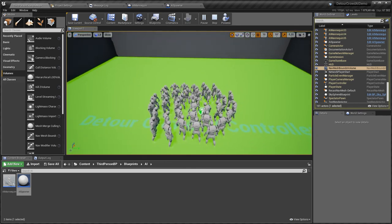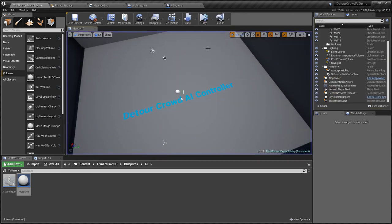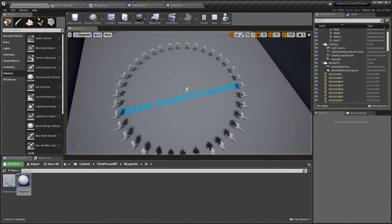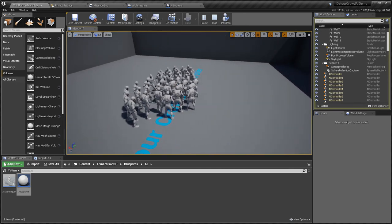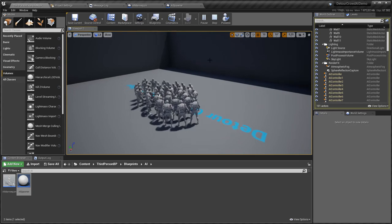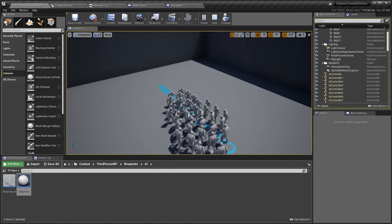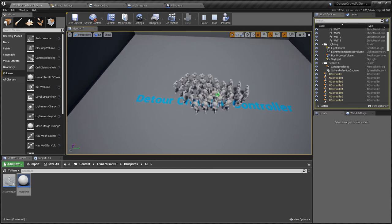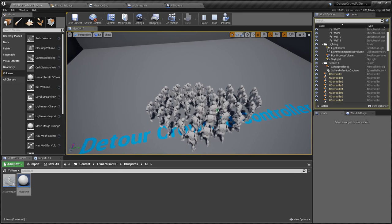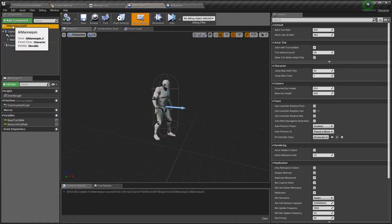Now if I click Simulate, the agents are moving but they get stuck with each other. The beautiful thing about Simulate mode is that while the AI is running you can wander around and observe the agents. Notice that every time they start colliding, they get stuck and meshed with each other and can't move anymore.